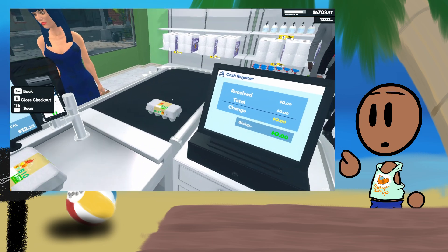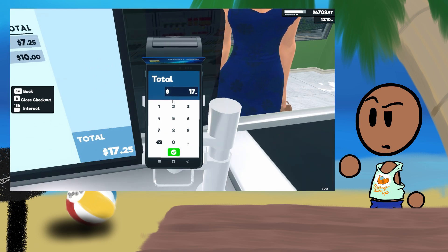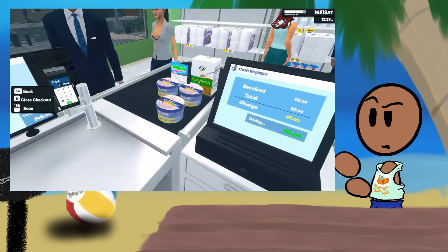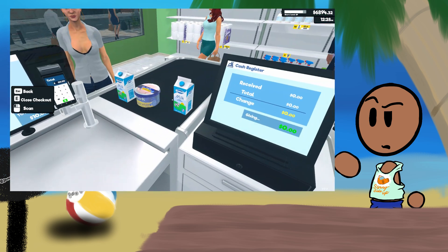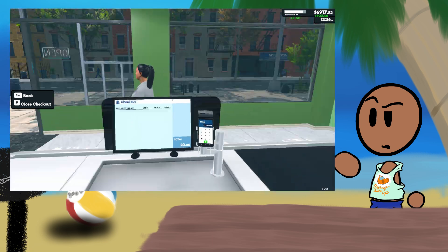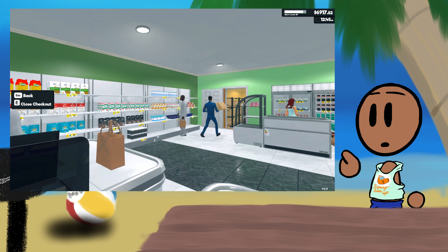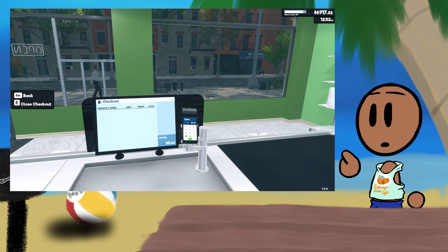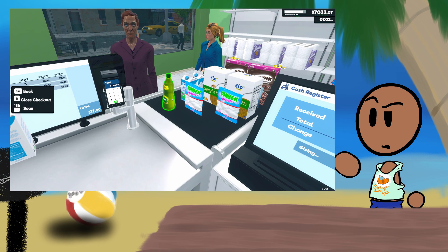Mechanic wise, it's like most simulator games. Before you open the store, you make sure you have all your stock shelved and pay your bills. Then open the store, let people come in and buy your stuff. If you need to restock, grab boxes and stock the shelves again. And that's generally it — you just keep going until it's time to close.